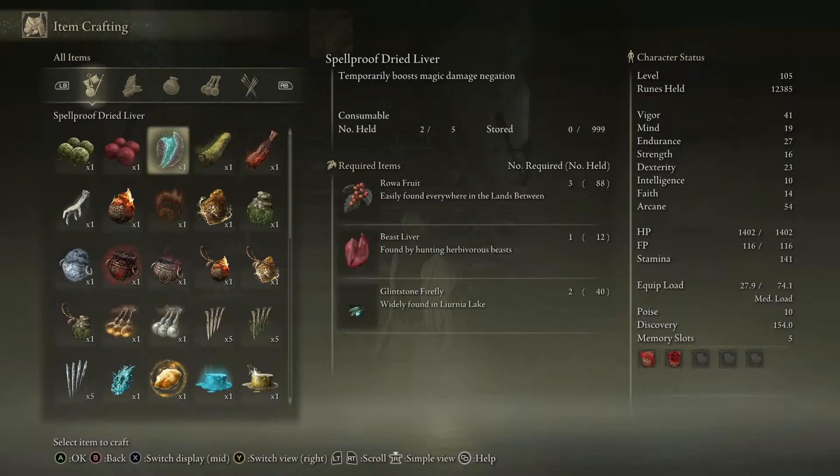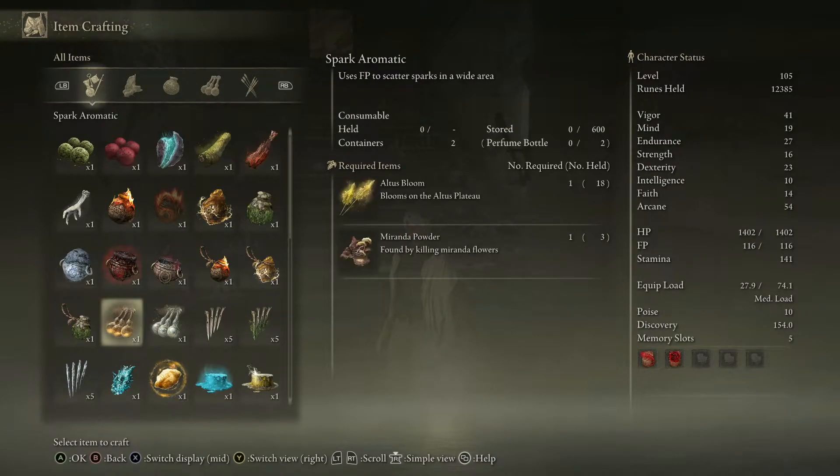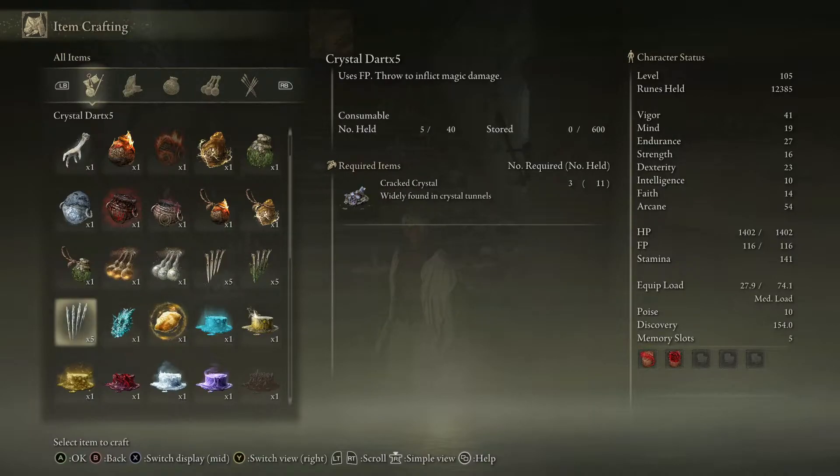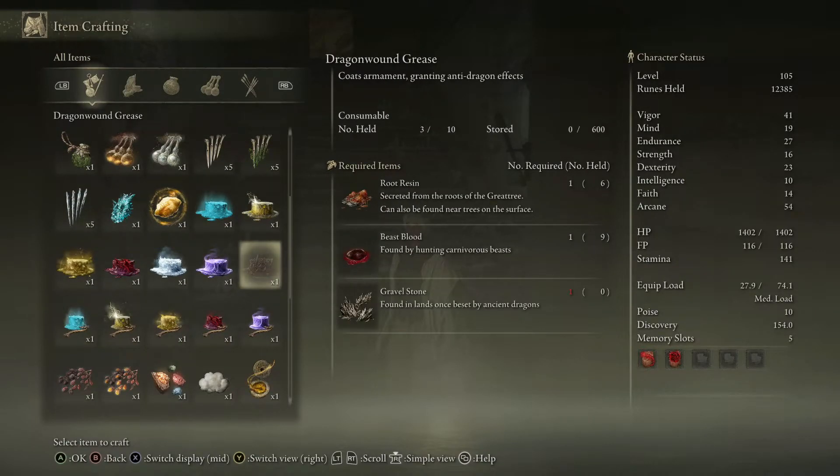To craft it, go to your item crafting menu and find it in there. I don't think I have all the ingredients right now, but here it is — it'll coat your weapon and help with anti-dragon effects, making dragons so much easier to fight. I love you guys — stay tuned for the next Catacomb video and Elden Ring content in general. Seventh Haven out.